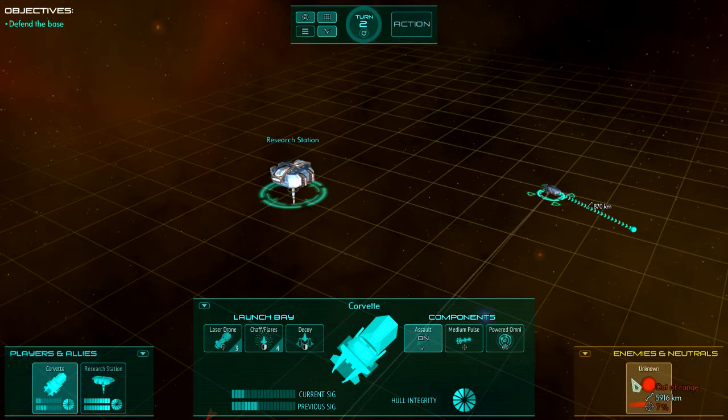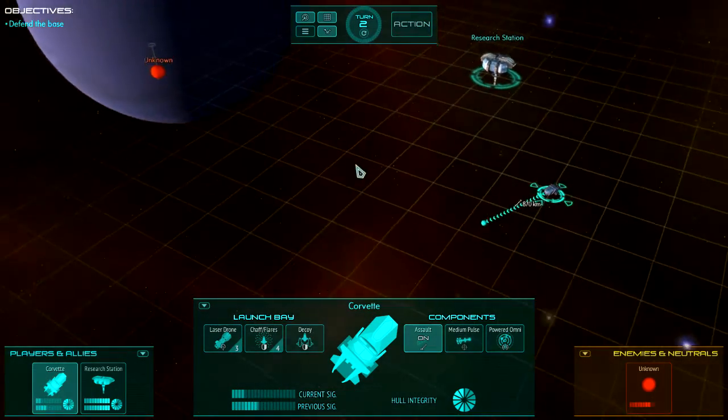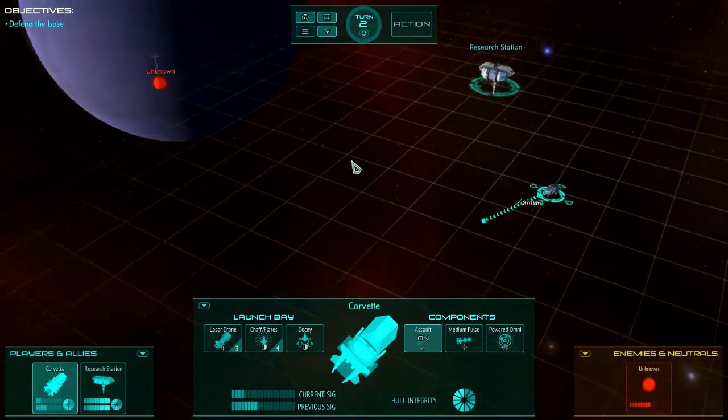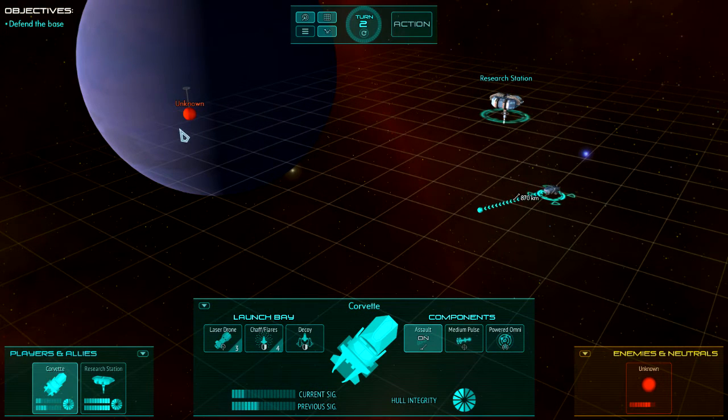Now you can also see that another ship has appeared in the focus buttons. There's a little arrow that tells you where it is. You can rotate the camera by clicking in empty space and moving the mouse — it rotates around whatever's selected. Over here we have a red unknown sphere. We don't know what it is — could be a drone, a ship, or a station.